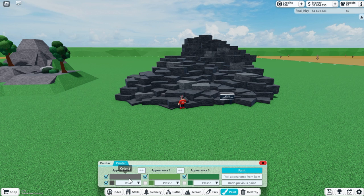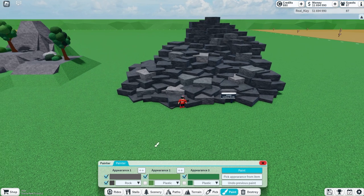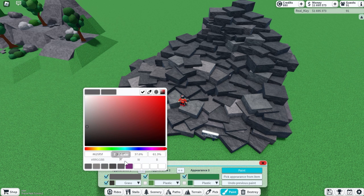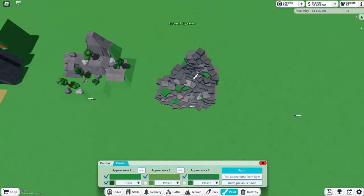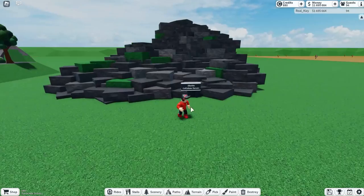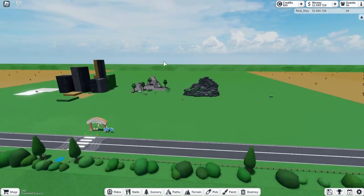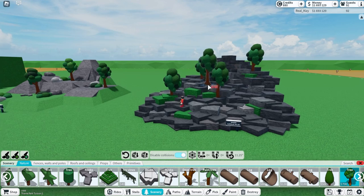Now grab the painter and apply different shades of rock, going lighter and darker — don't do too many of the very light ones. Then grab grass, pick a good green color, and paint some of the rocks to create a mossy look. That's the easier disabled collisions terrain. It takes about as much time as the previous method, and you could also add trees if you want.